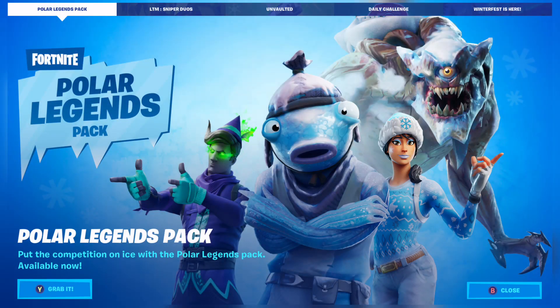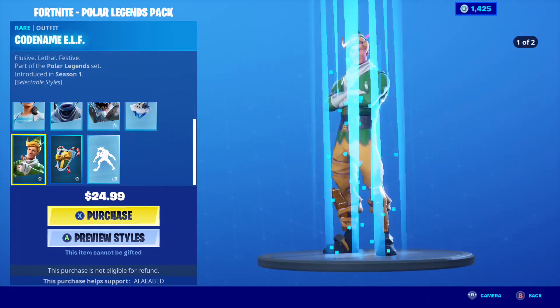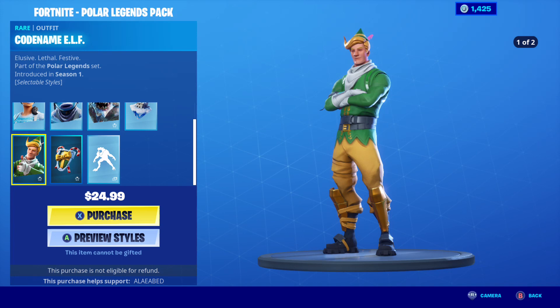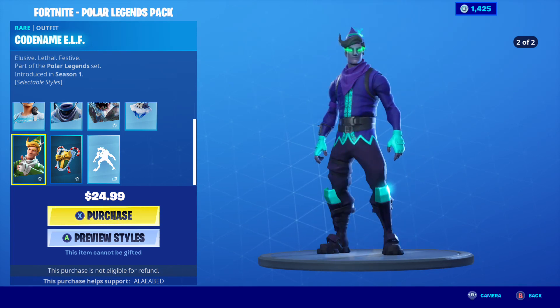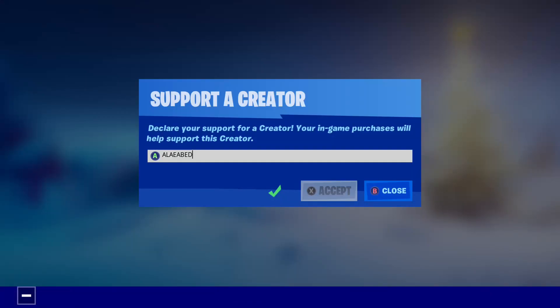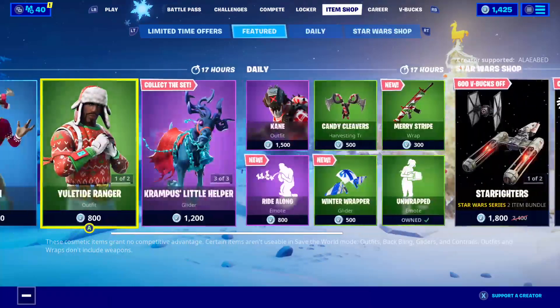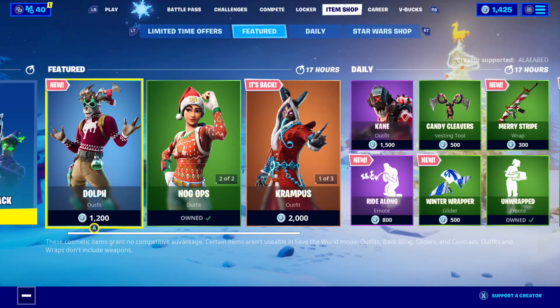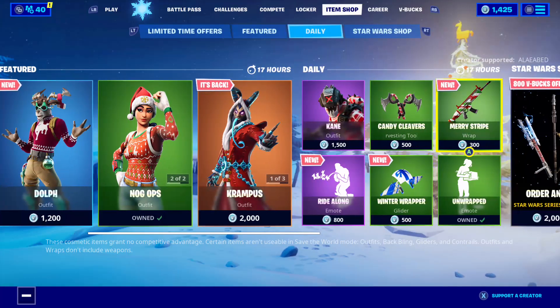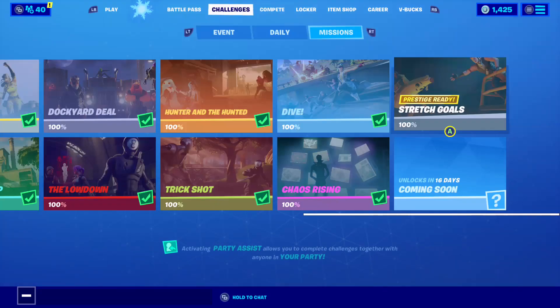But first off, if you guys wanna buy the new Pearl of Legends Pack, I made a video reacting to it in the brand new Lit Packed item shop that came out today. If you guys wanna buy any of them, as you can see in the bottom, it says 'this purchase helps support' and then it says my supporter creator, A-L-E-A-B-E-D. So that really does help me out. Go to the item shop — new skins are out, new Star Wars skins, new Dolph skin, Nog Ops is back — if you guys wanna buy any of it, use my code.